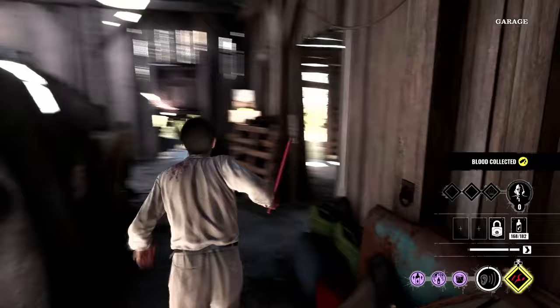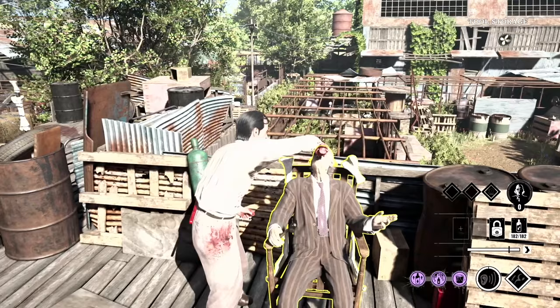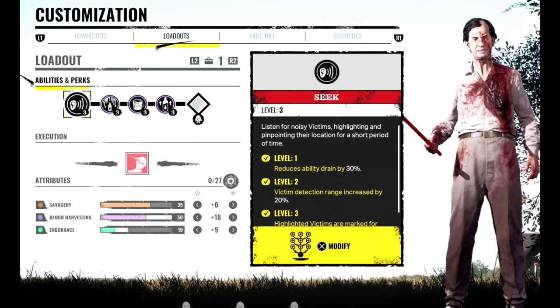Cook starts at 32 blood harvesting, so he's got a very big base on his blood harvesting. That makes his blood vial start at 100, so if you top that up by 50, it goes to 182. Now I know Johnny can also get Blood Banker and Universal Donor, but he doesn't get to 182. Cook is the only one who can get this much blood into his blood vial. So that means we have to put 18 extra attribute points onto his blood harvesting to max it out. And then whatever's left of our attribute points, we're going to put into Endurance - an extra 9 points - and that's going to make our Endurance go up to 19, which is not great.